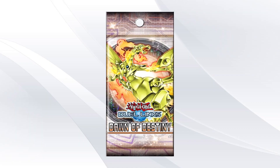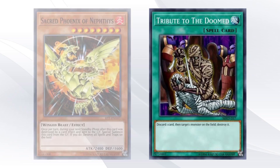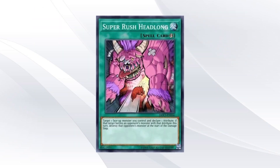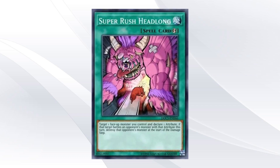Dawn of Destiny was released on July 10th, 2017. Notable cards from the set include Sacred Phoenix of Nephthys, Tribute to the Doom, Heavy Knight of the Flame, Fire King Island, and a new spell that would quickly become the best removal option in the meta: Super Rush Headlong.